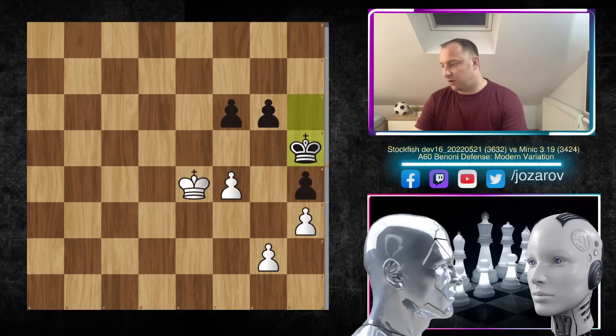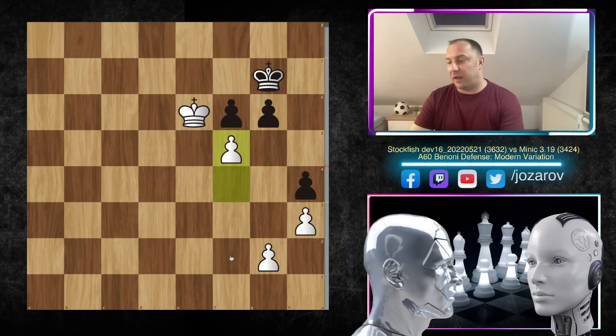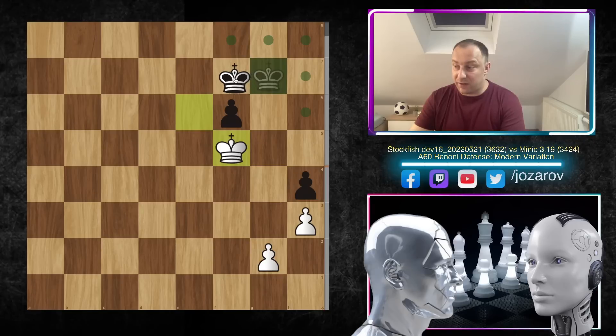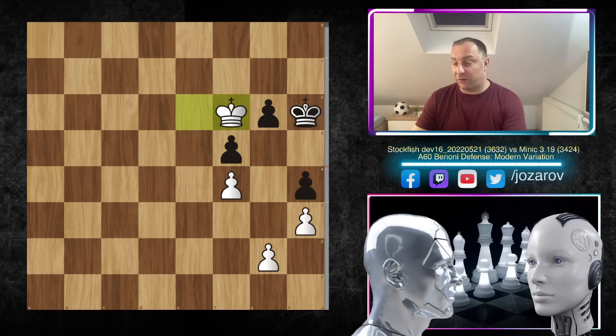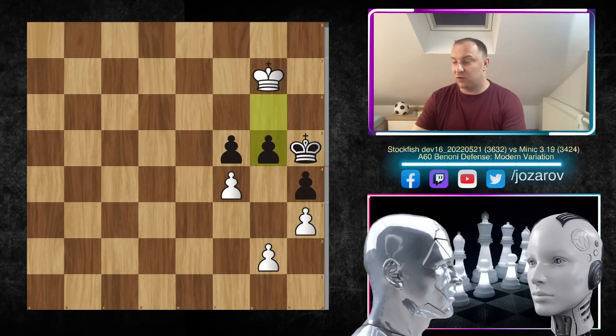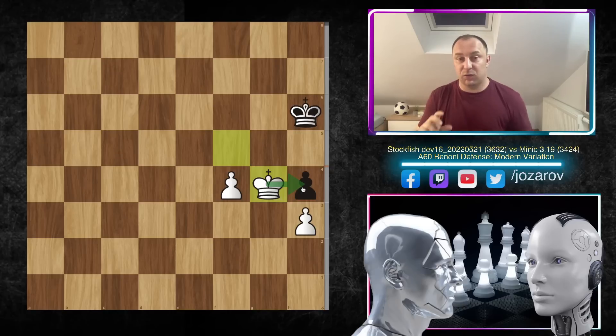We have king to h6, king to d5, f5 — even if you try to play the game like this, black is getting mated. G takes f5, king takes f5 — you have to stay close to the pawn but you lose the h4 pawn and it's game over. After king to e6, f5, king to f6, king to h5, king to g7, g5 by Minic, king to f6, g4, king to f5 — after g takes h3, g takes h3, Minic resigned. King to h6 doesn't help because king to g4 wins the h4 pawn.